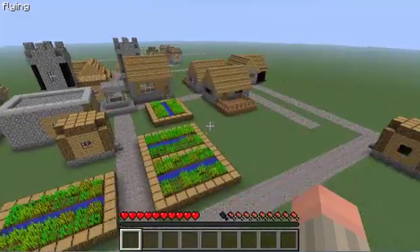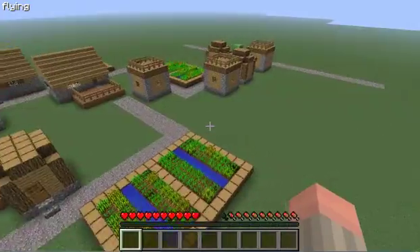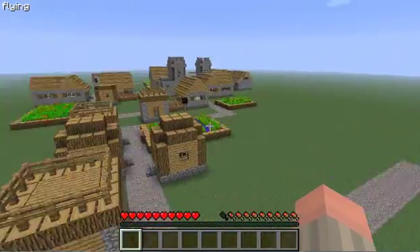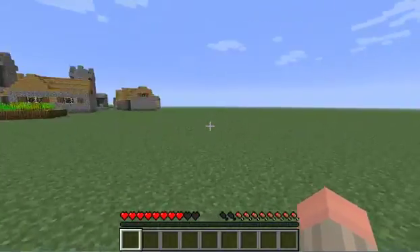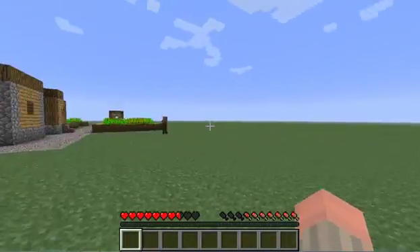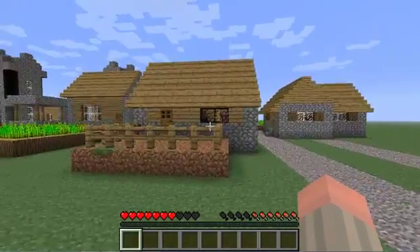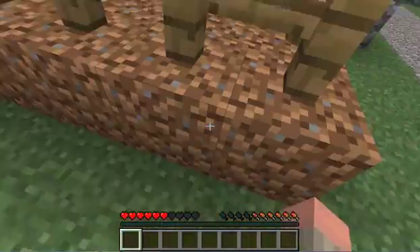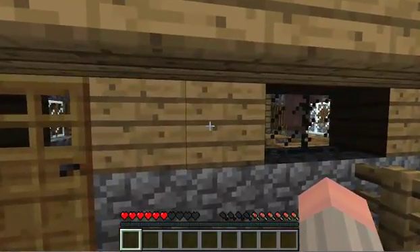There's a village — I never knew they spawned in flatland. It's quite a nice village, not bad. There we go, it's working — as you can see I'm running rather fast. When you hold C and jump, you jump really high, which is quite cool. You can probably get on this roof.